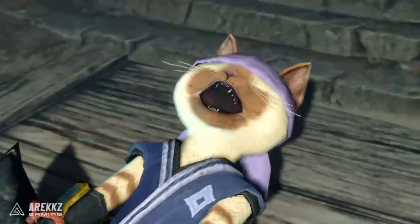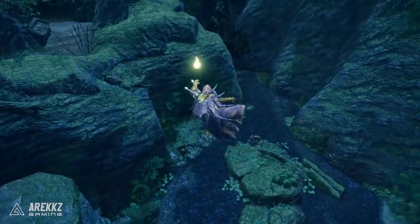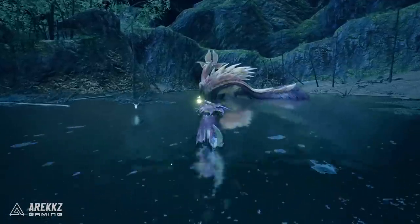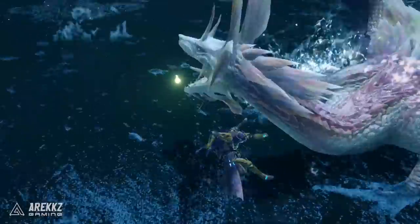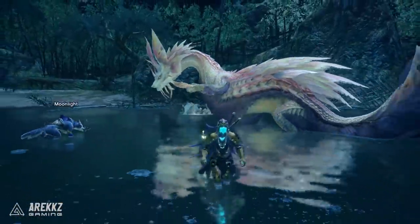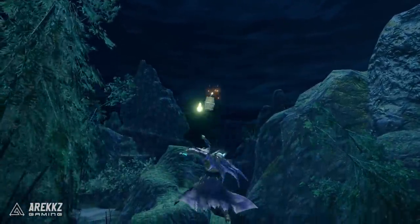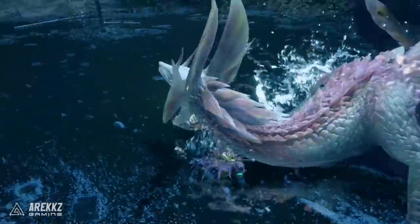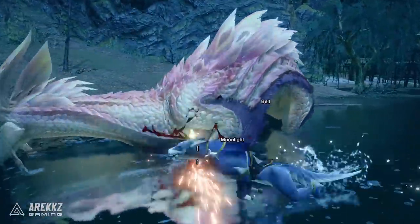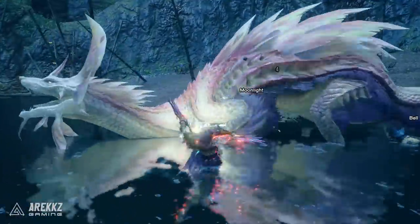Number one: throwing bombs. If you select your bombs on your item wheel and you are in the air, you can press Y to use them, and doing so will see you throw your bombs downwards. The behavior is different depending on what you throw — small bombs and kunai are thrown forwards, but if you throw the large barrel bombs you can basically do a Bazelgeuse and drop them below, drop them on your teammates or on the monster, and pull off some very cool stylish kills.